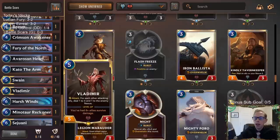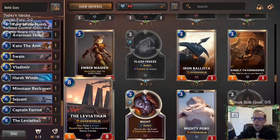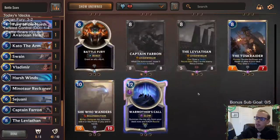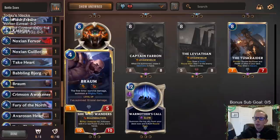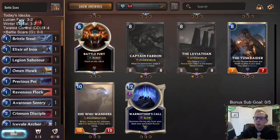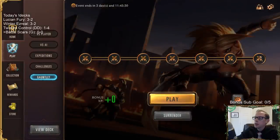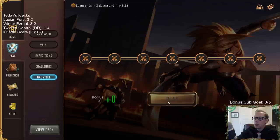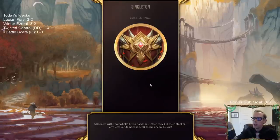Singleton is going to be a slower format than regular gameplay because you don't have the consistency, so you do need top-end cards that are heavy hitters. We've got Captain Farron in here to create a bunch of Decimates, and a Leviathan to draw Swain. We're calling this deck 'Battle Scars' — that's the expedition name for Noxus and Freljord together. You get a cool icon just for playing, and an additional icon for seven wins.